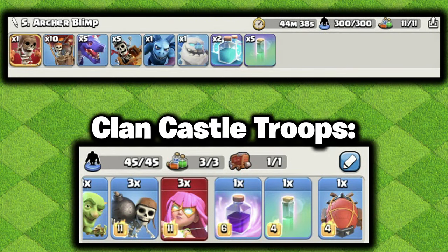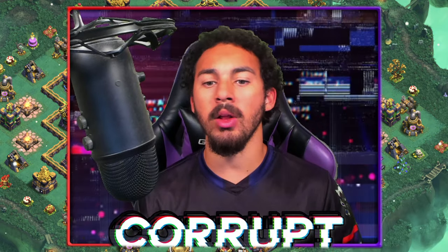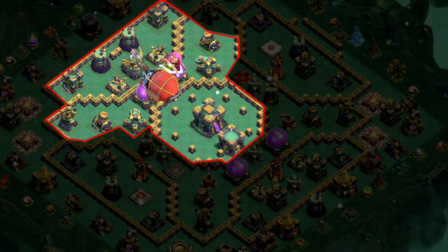Let's start with the Super Archer Blimp Hydra. This works well on a plethora of specifically ring-style bases. It can work well on other types of bases, but ring bases are its best. You're basically using the Super Archer Blimp to get rid of a decent chunk of the core of the base.